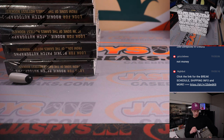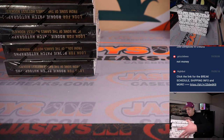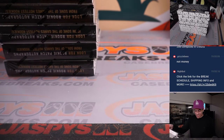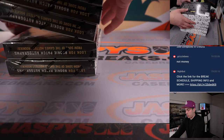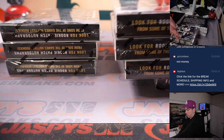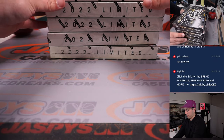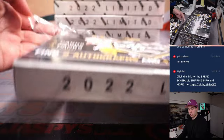They all got either an X and a four, or just a four. We put them back in and we are ready to start ripping. Let's make it look nice in the background. All right, let's do it — box number one. It's my first time ripping this.